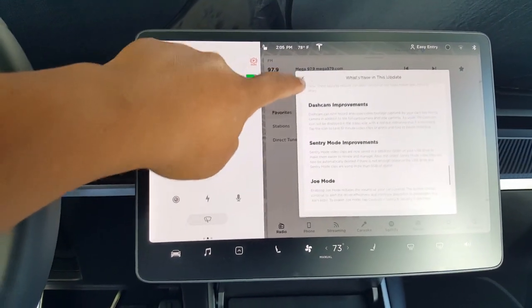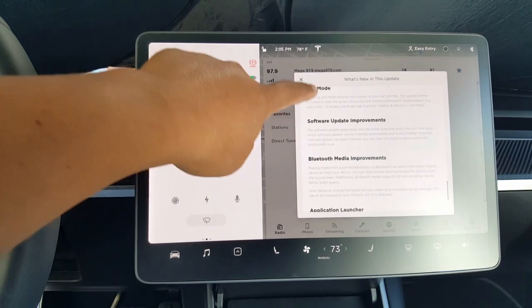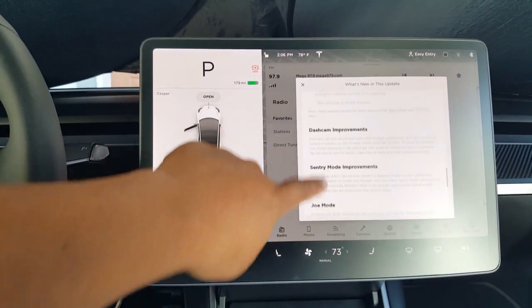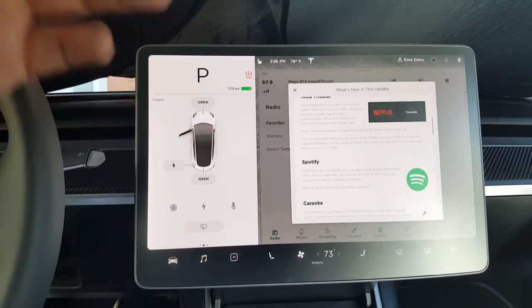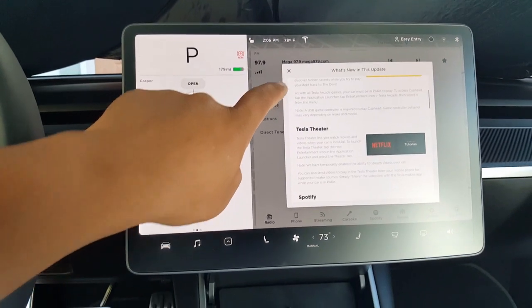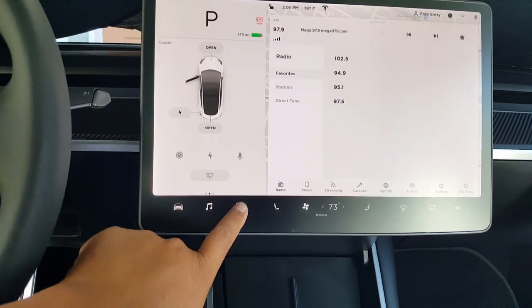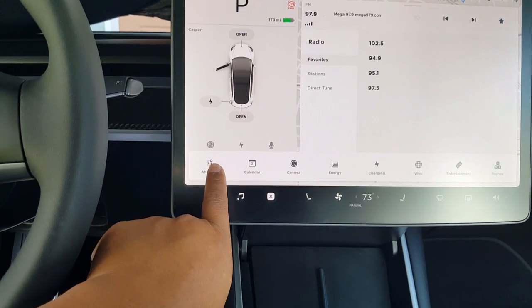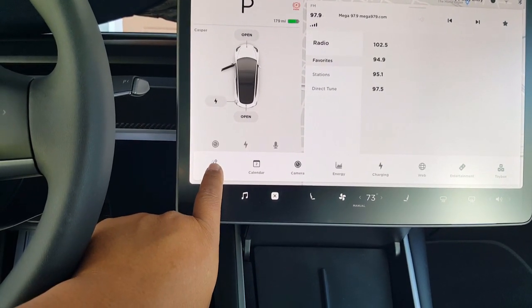Dashcam improvement, Jode mode — yes! Now Tesla is gonna give this to me for free even though I don't have the full premium package streaming and everything. I can watch Netflix and everything like that. And also what's great is my phone button is now over here. When you hold that down you can change it, but I think 'Ahoy Ahoy' is good.